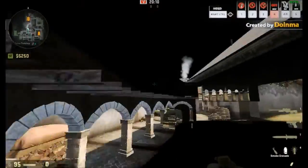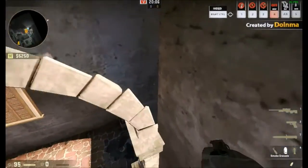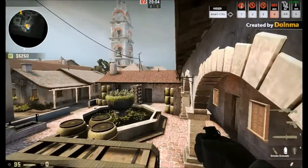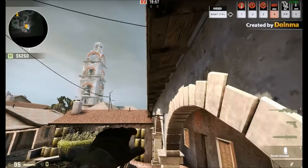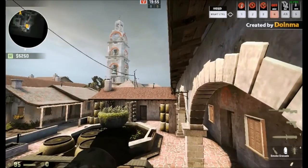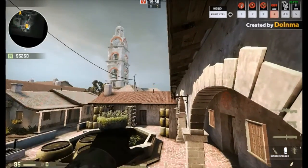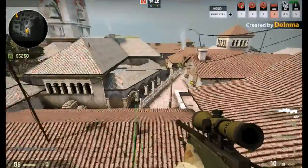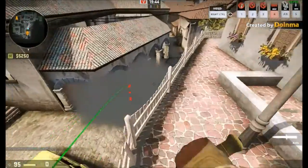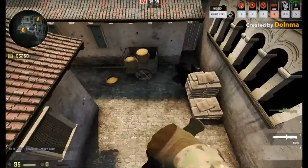Now on B site — whether you're a terrorist or counter-terrorist holding or pushing B site, you gotta find one of these spots. There are four of them: one, two, three, and four. Aim right there and throw the smoke — you smoked it out, giving your friend some cover if he's holding off.